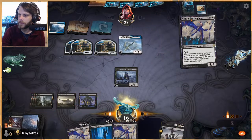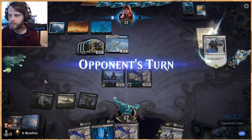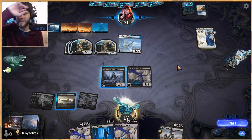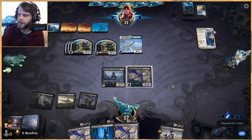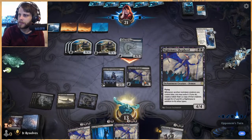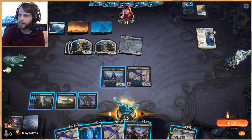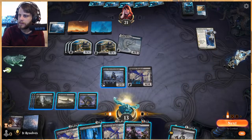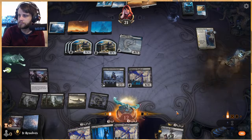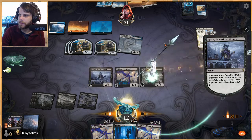We knew Brazen Borrower was coming, so that's fine — not great but fine. I think we just play Nightmare Shepherd and pass. I wish we had a little more board presence — we've been spending a lot of time answering their stuff. We get Agonizing Remorse, so we can cast that and then play Murderous Rider, which I'm okay with. Let's go ahead and play the Murderous Rider out.